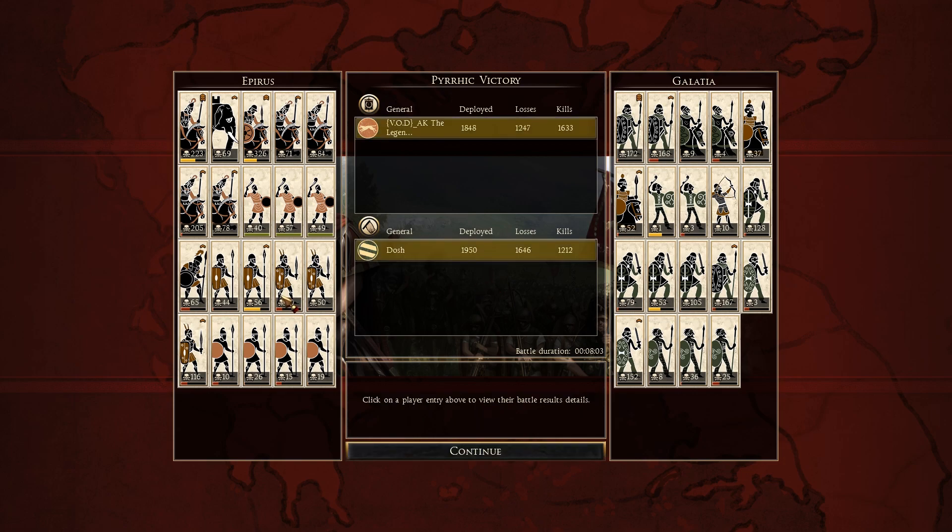AK recovered very well. You can see the Thessalian Cav did really well, Hellenic Royal Cav did brilliantly, and so did the Aspas Companion Cav. Bringing this sort of army is good, but only in the way that AK the Legend used it. Honestly he didn't use it perfectly — a hypothetical perfect use of this army would be to charge your elephants from the side and make sure they get a lot of kills. But this Epirus build is very nice in that it gives you flexibility: even if you mess up with your Indian War Elephants, as you can see here, you still have huge units left in the Hellenic Royal Cav, the Aspas Companion Cav, and the Thessalian Cav, who are very very good.